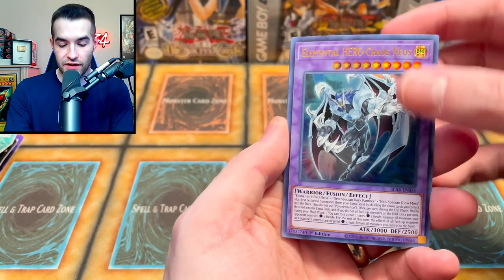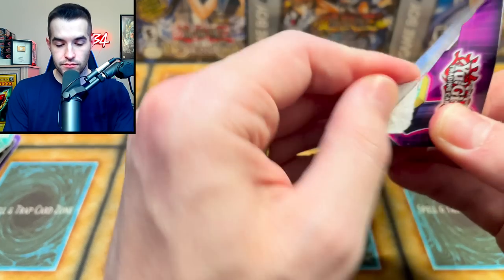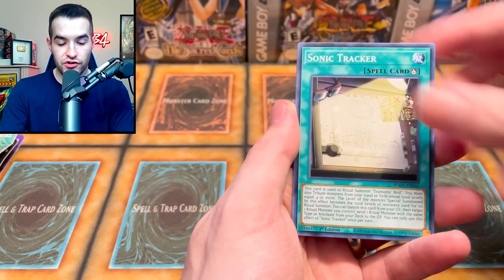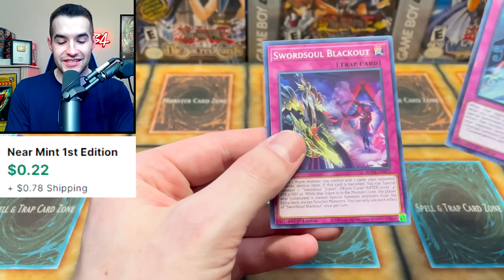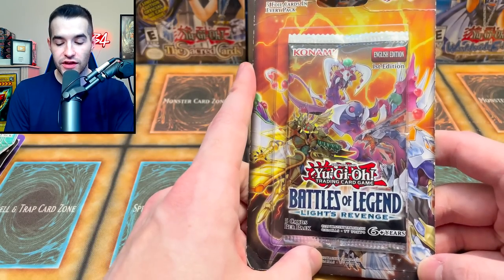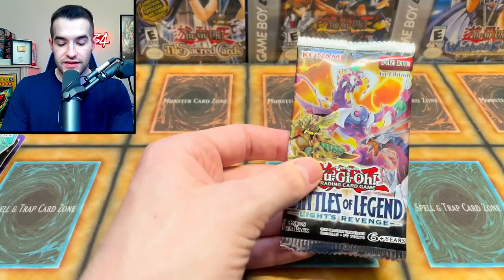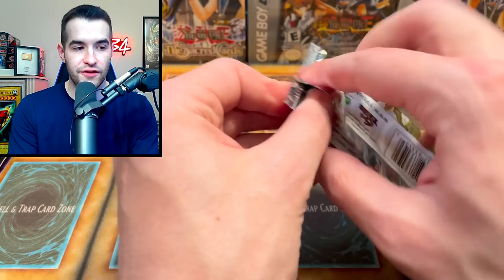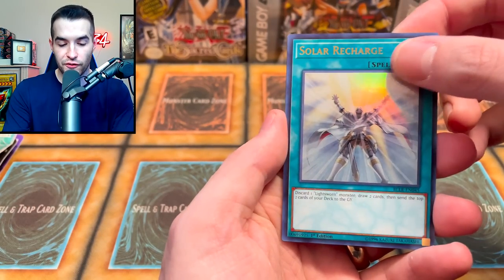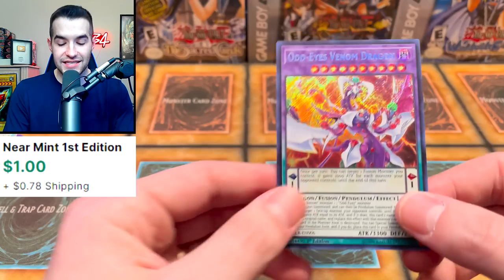Back to Burst of Destiny. We pulled Danger, Floundaries, Bee Trooper, Heritage, Flip Frozen, Sonic Tracker, Floundaries and Token, Floundaries and Scary Sea — it's a total blackout. Then we move to Battles of Legend Lights Revenge, which is like 2017 — a real throwback. Let's see if we can pull Minerva. We got Solar Recharge, Formal Pal Odd Eyes Minotaurus, V-List Lightsworn Archer, and Anti-Spell Fragrance.